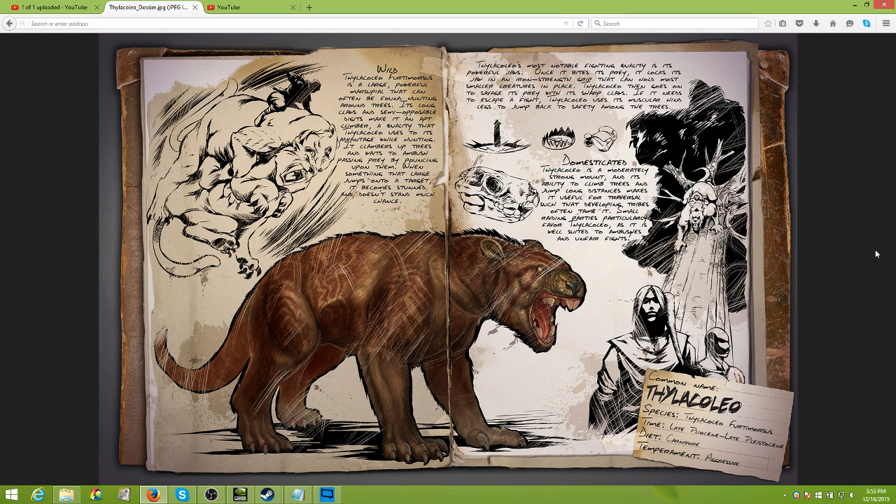It doesn't actually have a stealth ability, but take a look at the picture to the right — you see it clinging to the tree up there. You can mount this cat-like creature and scale trees. You can hang out and wait for opposing tribe members to wander by.